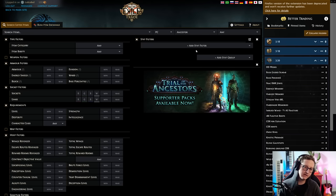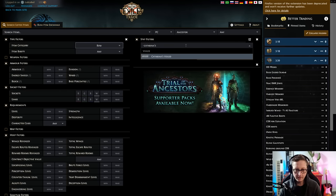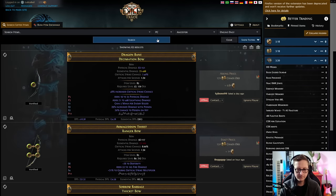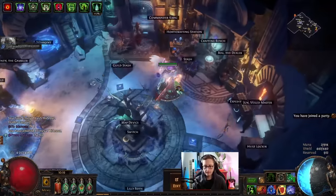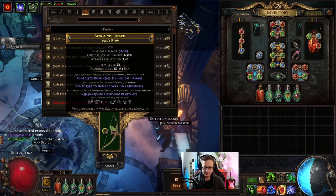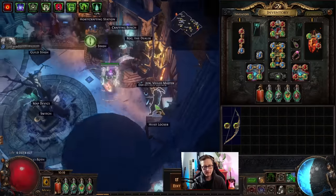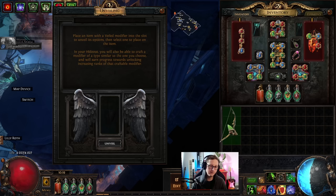Let me quickly show you how to get that plus two level of socketed support gems craft. Search for bows and then search 'Katarina's Veiled' - remember you can use the tilde button next to your one key for fuzzy search. Any of these items you search for will have the potential to unveil that modifier. You want a bow with an open prefix and the veiled modifier you want. Block physical damage on it so you cannot unveil that one, then take it to Jun and unveil - you should have a pretty good chance to get it. Just look for Katarina's Veiled items and buy some until you get it.